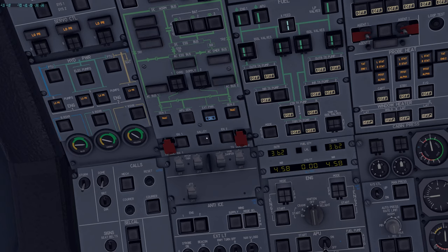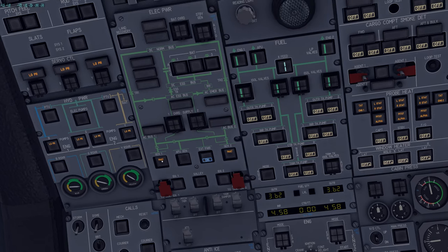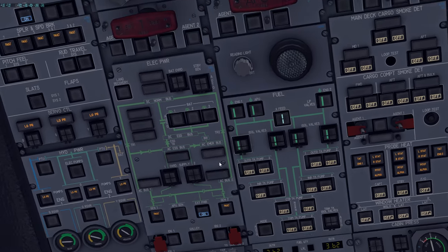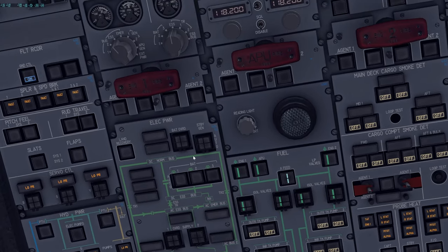Galley set to ON. If electrical load is too high, you'll get an indication suggesting the galleys be reduced in power. As long as that indication doesn't exist, keep galleys in normal position. Check the electrical panel — no fault lights except the generator fault lights, and no other lights except the flow bar lights.